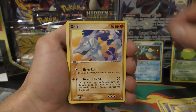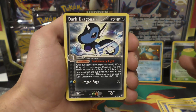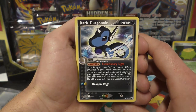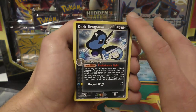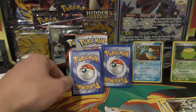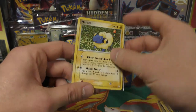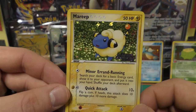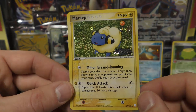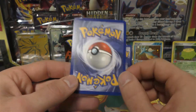We have Dratini, Onix, dark Dragonair. I believe there are two different dark Dragonairs in this set - number 31 and number 32. Both are pretty tough to get in PSA 10 on the parallel hollow side. A lot of cards from the EX Team Rocket Returns set are tough because they had that slight curve around the edges. We got another dark Pokemon - two for two - got the dark Magneton. Here's the parallel hollow and it's a dark Magneton.